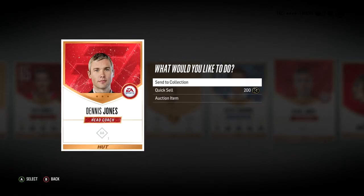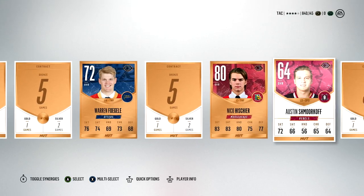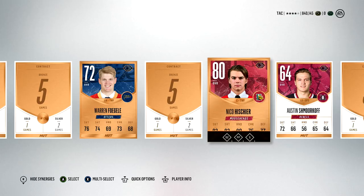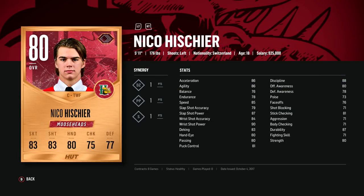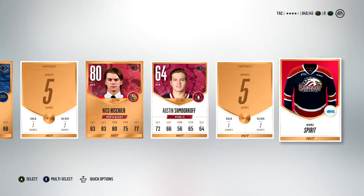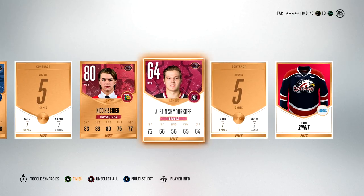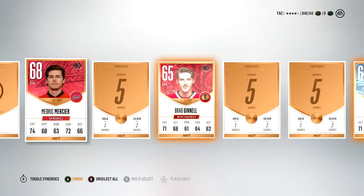With coaches, you can quick sell them for 200, so if you get one you only need about 500 more coins to make your profit back. If you get lucky pulling a player like Nico Hischier — when I pulled him he was going for about 10K, and even though by the time I sold him it had dropped to 5K, that's still two packs worth from one player. Not to mention all the other players, jerseys, and logos in the pack. It is very easy to make your coins back.